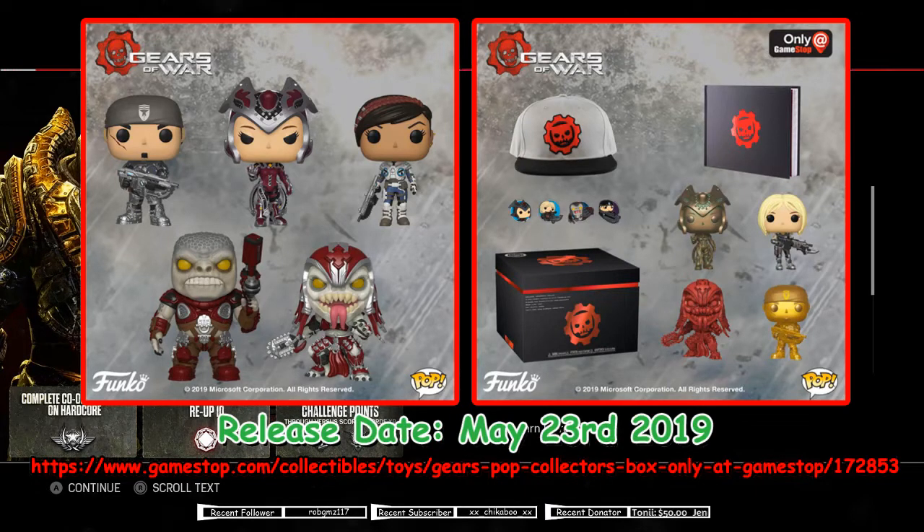So the Gears Pops to the left — you see Marcus, the Mirror of the Cave, the Scourge, and I believe the Boomer. Those you can buy separately and they're on sale now. Plus you get the collector's box on the right.